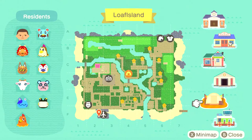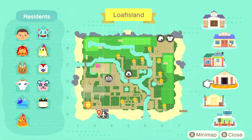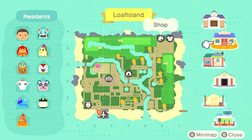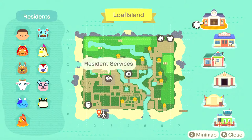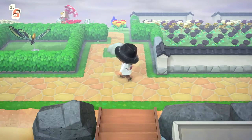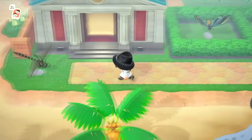The campsite is right dead center. The museum is right next to us by the airport. The tailor and the shop are both up there in the northeast. And then Resident Services is there by my house. So let's head this way and take a quick look at our museum.